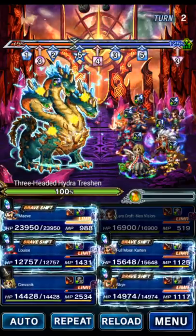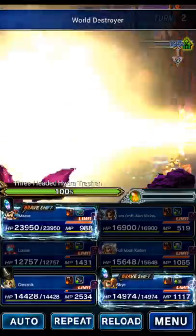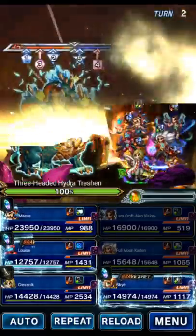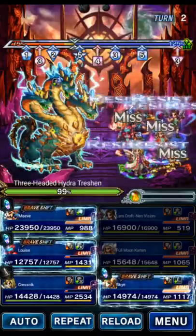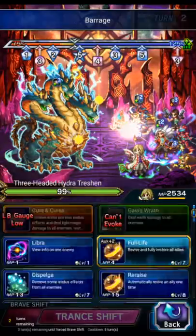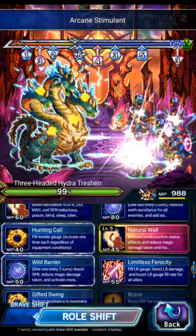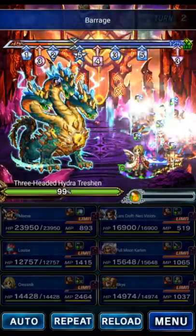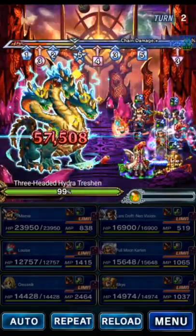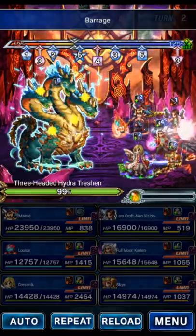Now we can target the boss again. Reload — World Destroyer, target our own party, let that go off, we can break our own party. Then we do morale stuff — hunting, gifted, gifted. So on turns one and two, we never apply disease to the boss even though Kresnik is trying to autocast it.